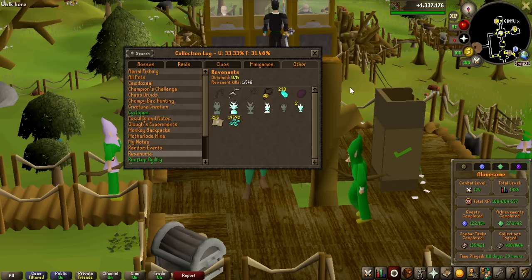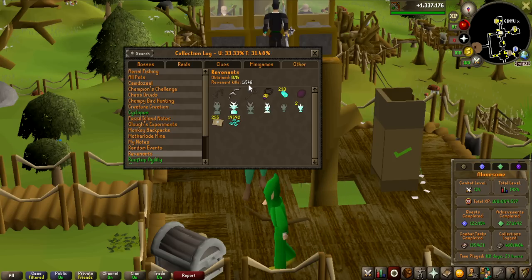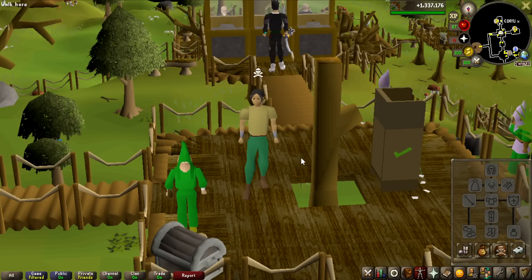Let's have a look at the collection log as well - this looks absolutely incredible for an overall of the account, 1546 revenant kills. In terms of ether, by the way, I did recharge my bow and my bracelet with them. I just had my bracelet on to consume them, so when I killed the dragon it just consumed the charges. Overall I'm pretty sure that I either went even or I lost charges.